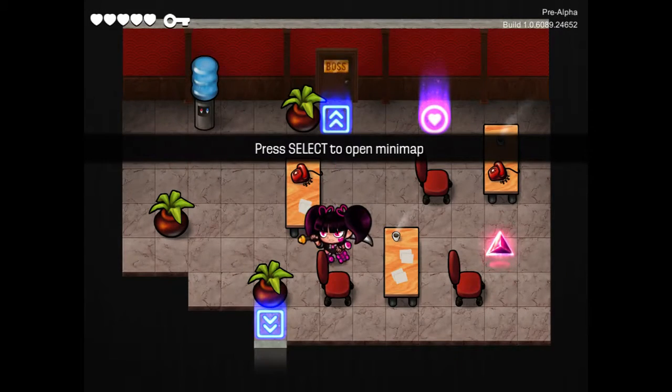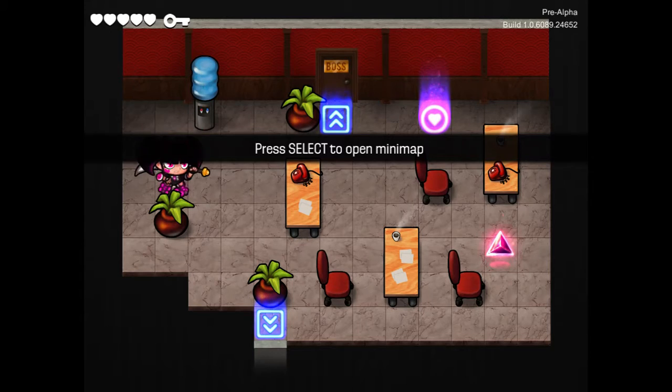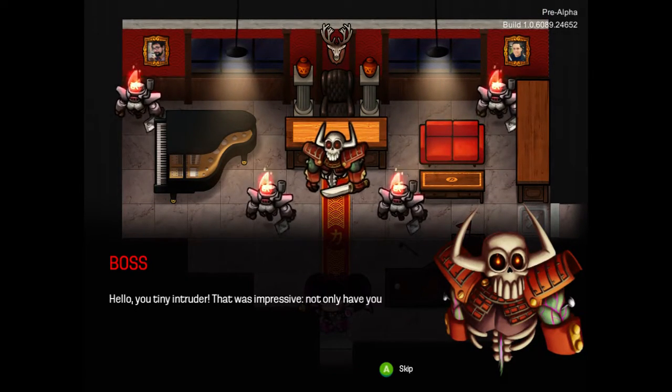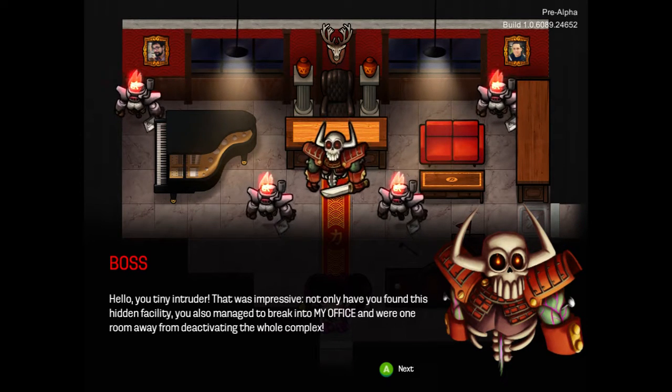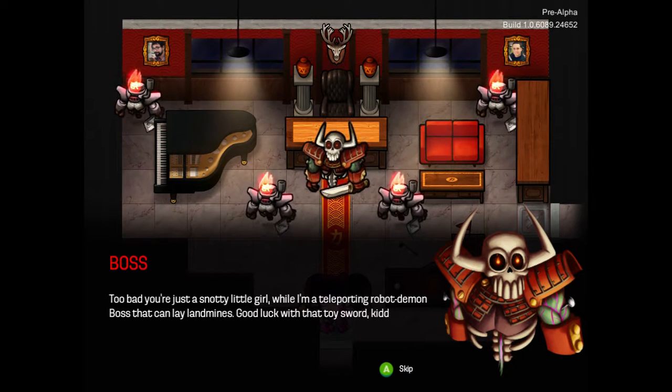I want to get that, I don't know how. I feel like there's a way — I'm just not thinking about things correctly. Maybe something needs to change. Boss room, don't fail me now. 'Hello, you tiny intruder. That was impressive. Not only have you found this hidden facility, you also managed to break into my office! And we're one room away from deactivating the whole complex. Too bad you're just a snotty little girl while I'm the teleporting robot demon boss that can lay landmines. Good luck with that toy sword, kiddo.'